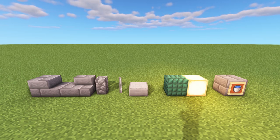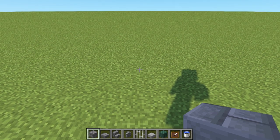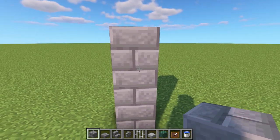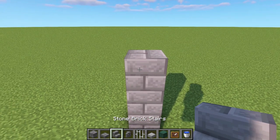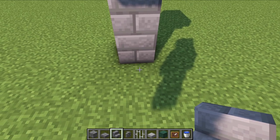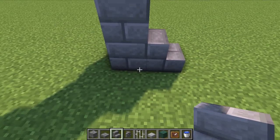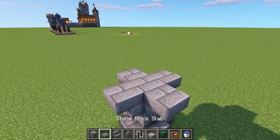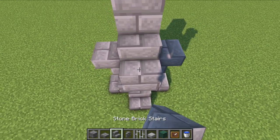Design number one is very simple. Start by placing three stone bricks as the centerpiece for the small fountain. Then put an upside-down stair on the top and one normal stair at the bottom, and do that all the way around on all four sides. On top, place a full block, then another block on top of that.